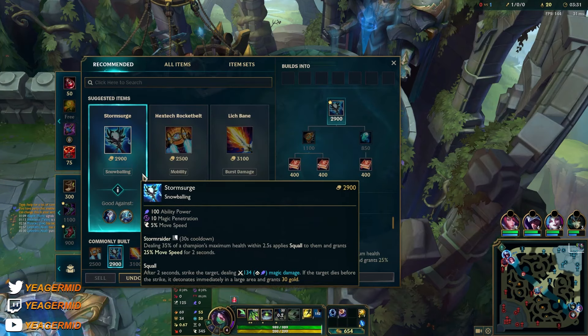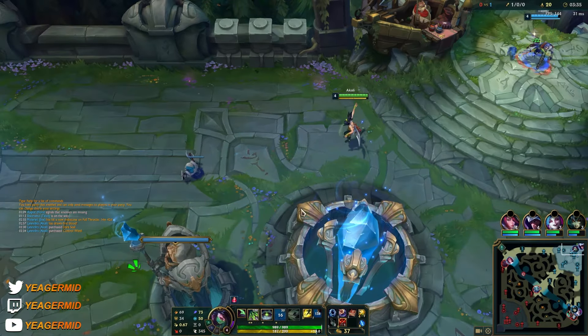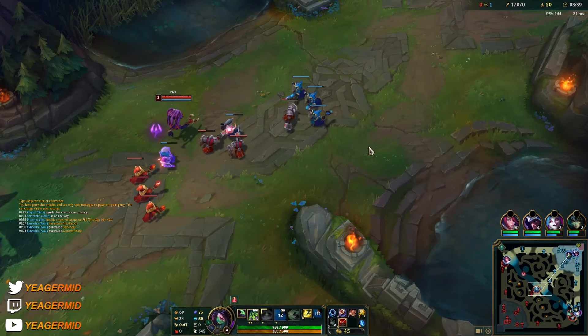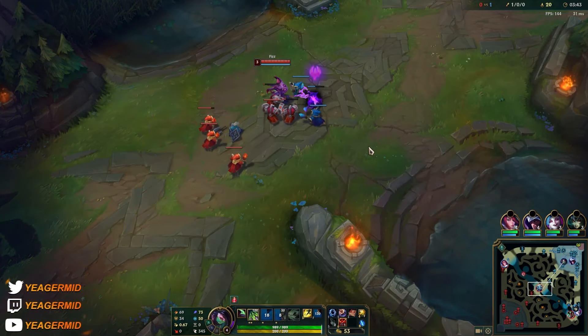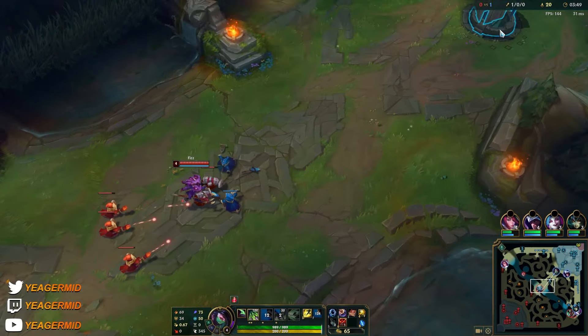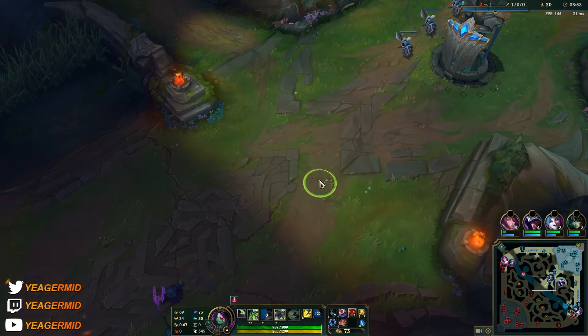I'll get the Dark Seal here for some tankiness, and then continue into the new item. Use your abilities to get back to lane a bit faster.